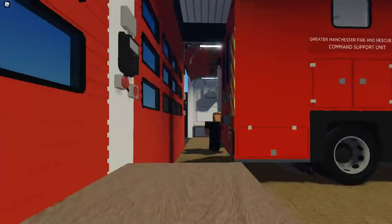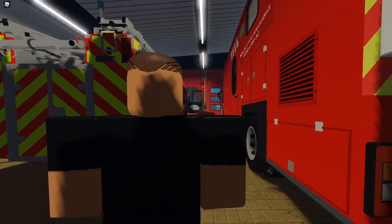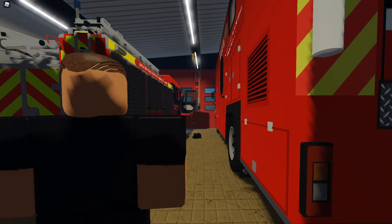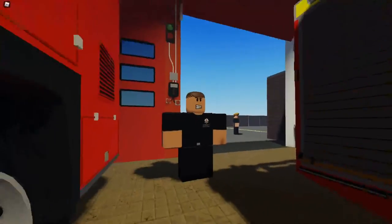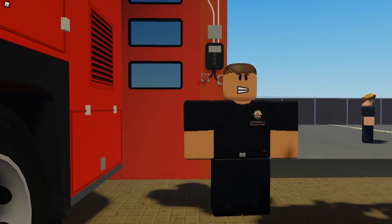The command support unit — Michael's gone over this as well. This goes to any make-pumps four or above. When it's mobilised, you get an officer to specifically go with it. It'll go to any four-pump fire unless it's been stated the command unit isn't needed, or if it's been made up for something like BA sometimes.